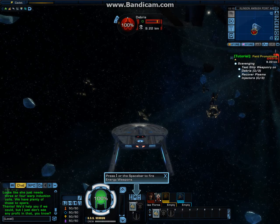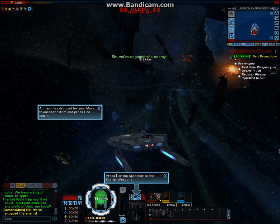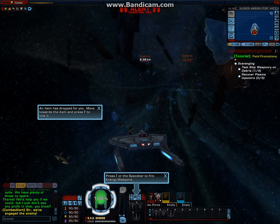Press the spacebar to fire energy weapons. The item has dropped for you. Move towards the item and press F to loot it.